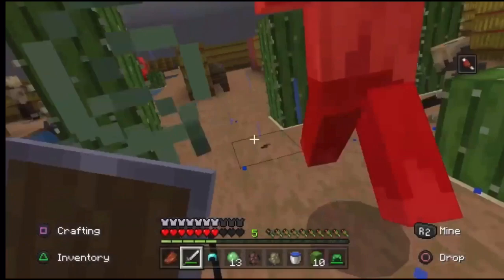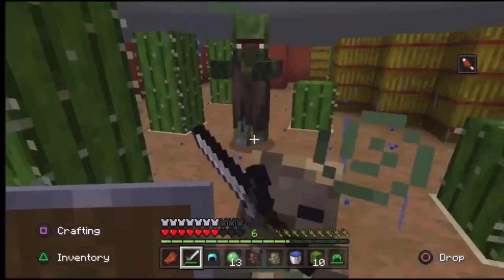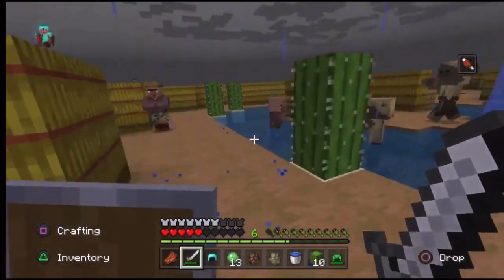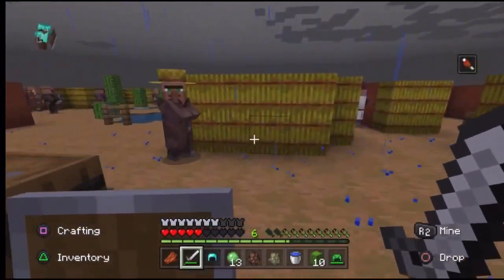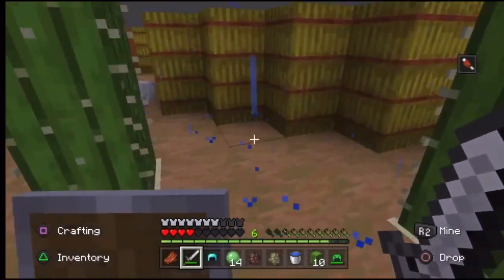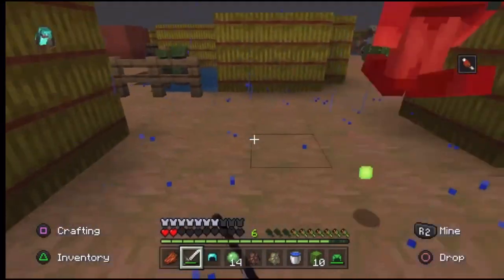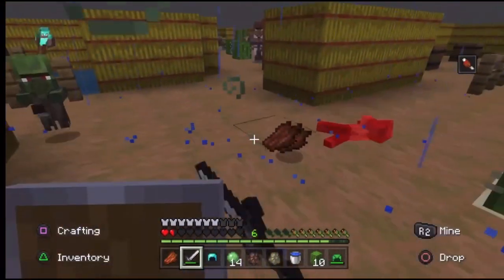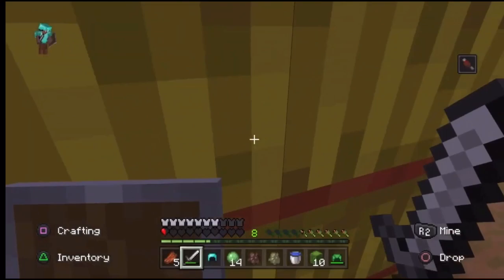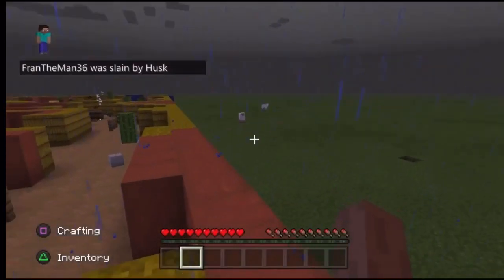A few villagers are already dying — and when they die, they turn into zombie villagers, which means more trouble for me. There are baby husks running around super fast — whoever decided to make baby zombies run that fast is just cruel. I've died so many times in caves to baby zombies, and I can't even see this little guy dealing damage to me.